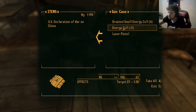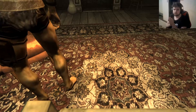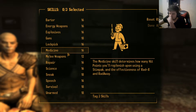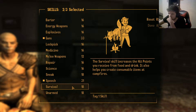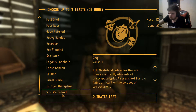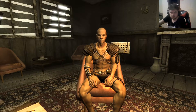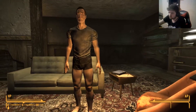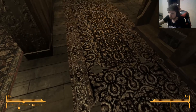What do you have? A declaration of war on China? Okay, in a coffee pot, yeah. Gun case, drained smaller energy cell, and a laser pistol. Okay, sure. I want to see something. Guns and speech could be fun, or survival. I want wild wasteland for more random stuff. Let's go with that. I guess that about does it. Come with me, I'll see you out.